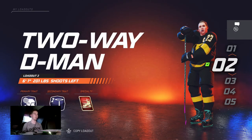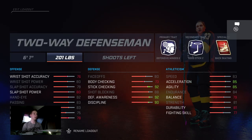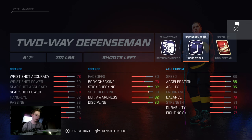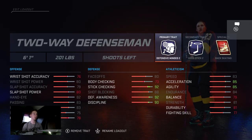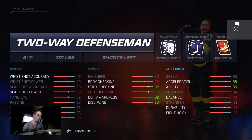Another D build is a two-way forward variant — a little bit smaller. The traits go with quick first step two, then IQ two, and then back skate. Pretty much the same exact build but a little bit quicker if you feel the previous one is too slow.